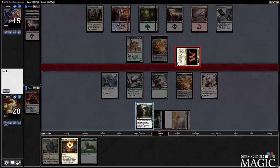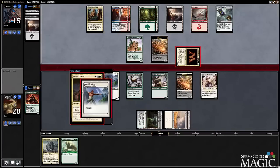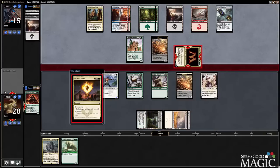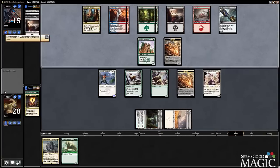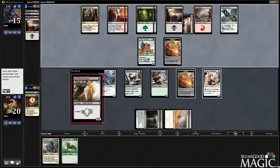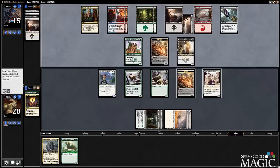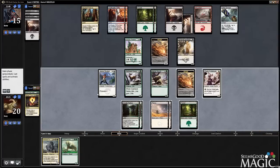He could have a counterspell, but it's not played too often in this format. He's presumably Sultai, so filling his yard and being able to basically mill cards away is pretty beneficial. Now we're in Ivory Tusk Fortress territory. We can also un-morph.